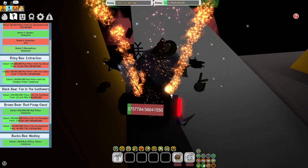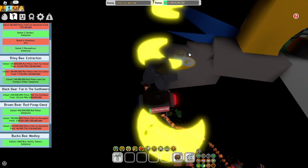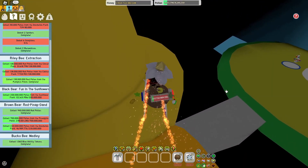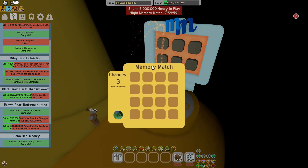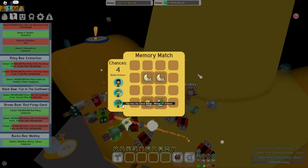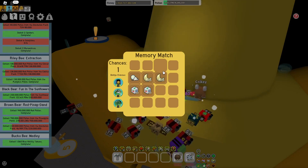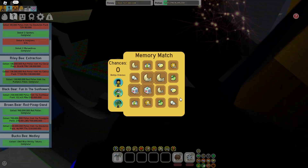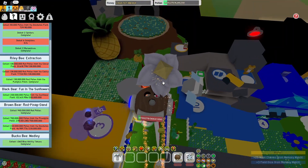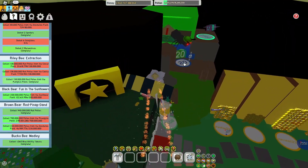To answer this, I have to look at a variety of factors: how much honey, how expensive, and how enjoyable each hive is. For honey, I'm splitting blue hives into two categories — macroing and boosting. The hive that makes the least honey is boosting blue hives; they only make about 1 trillion on an average boost, which is pretty bad. In third place is macroing blue hives — they don't make as much as red and white hives when boosting. In second place is red hives, which make more than macroing blue hives when boosting. But first is white hives — yes, they have some RNG involved, but they can make insane amounts of honey, sometimes in the hundreds of trillions on big boosts.